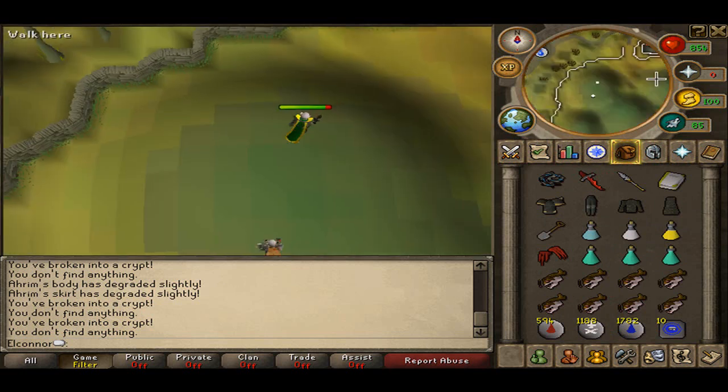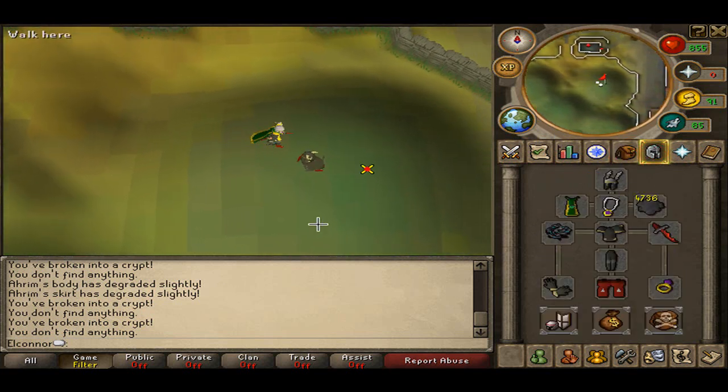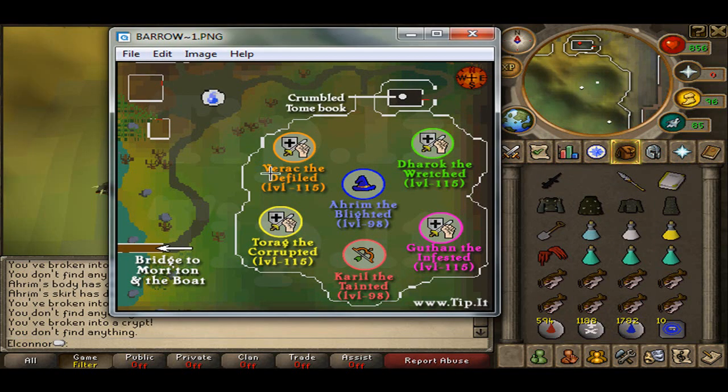Now on to the tunnel. I'm just going to put my normal outfit back on and get some pictures up so you know what we're doing. Recap: your top left is Verac at level 115, top right is Dharok at level 115, Ahrim is in the middle, Torag is at the bottom left, Guthan is at the bottom right, and Karil is in the bottom middle. Protect from melee 100% of the time on Dharok. Protect from mage if you have leftover prayer on Ahrim. Protect from range 100% of the time on Karil as he can hit quite hard.